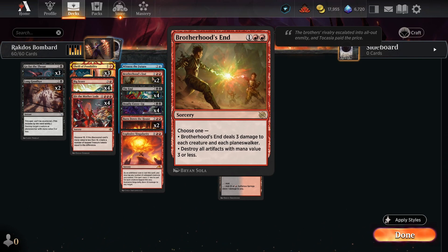Next up we've got Brotherhood's End, which is just to help us stabilize against aggro decks. If any deck goes wide really quickly, starts making a bunch of tokens — maybe there's an artifact aggro deck, which is fairly popular in the meta right now — this is a great answer to that. We only have two copies, but we have a lot more board wipes in our higher mana zones.